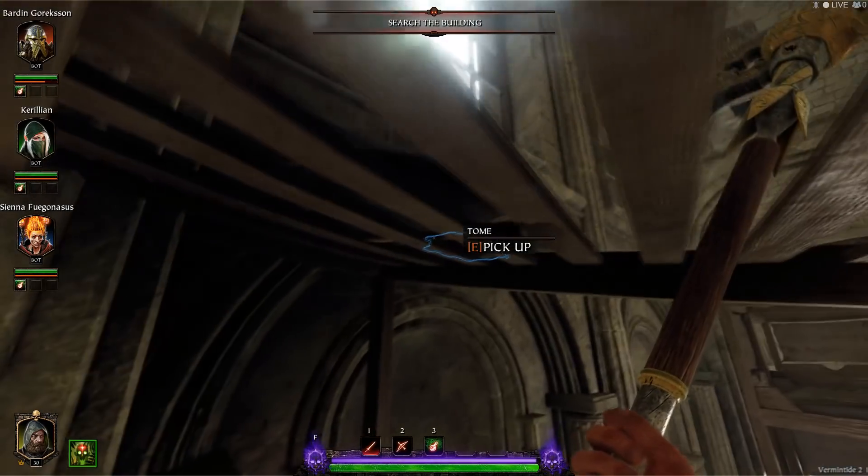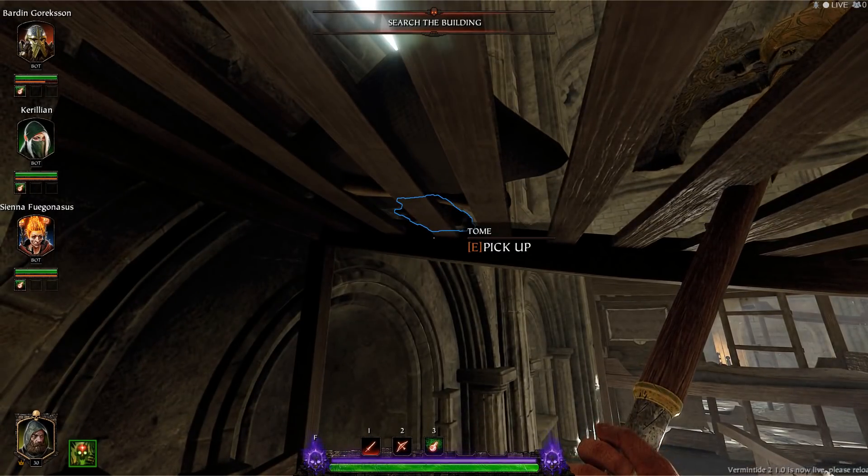Your first tome is pretty much right at the start of the level. As you come into this little barracks room, your first tome is just going to be sitting here on top of this bunk bed.